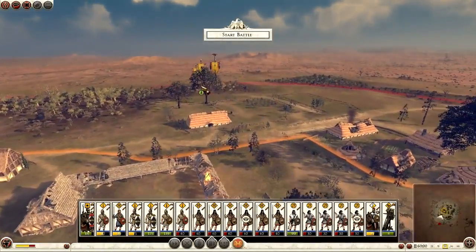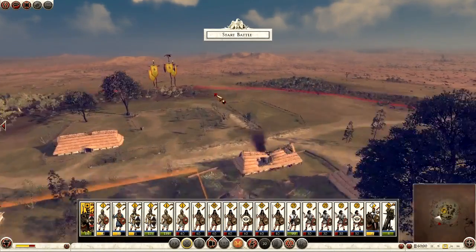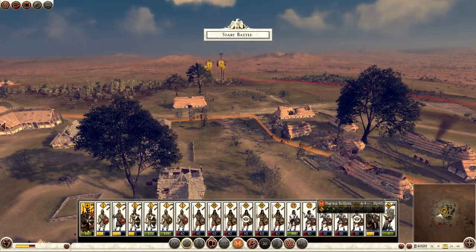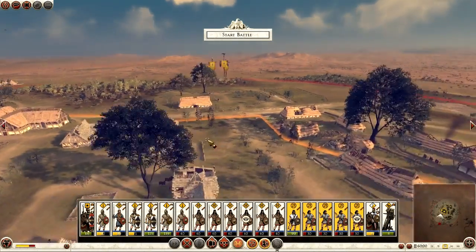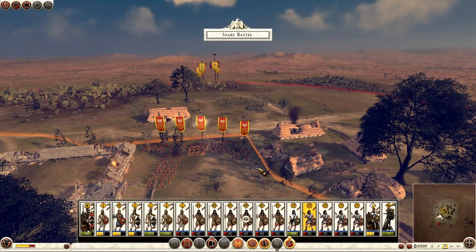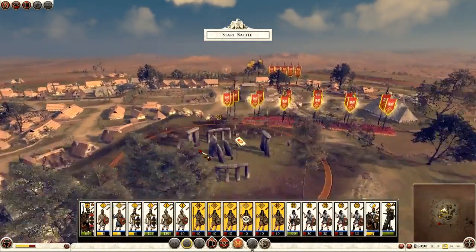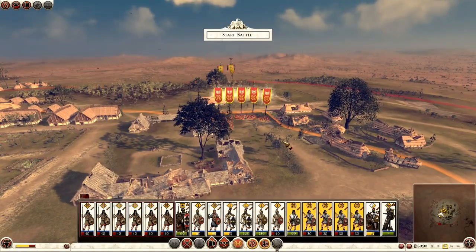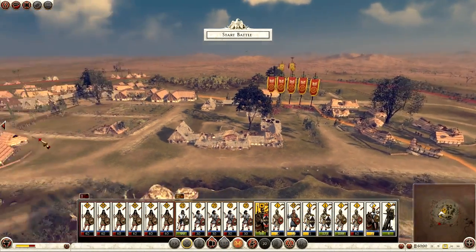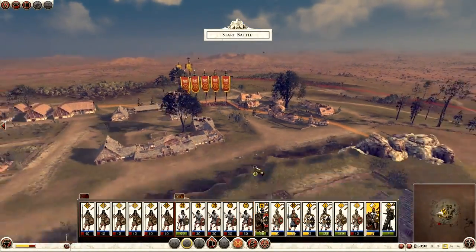Right then. It looks like they're going to start out over there. I don't have the right units — there's one that can deploy outside its deployment zone, but alas. We'll take all our skirmish troops up here. They have Scutari — the general and the Scutari are all here, so we want to take them out as early as possible. My tribesmen are going to be my last resort; we'll stick them in the capture point for now. I want my general centralised and my other cavalry nearby.